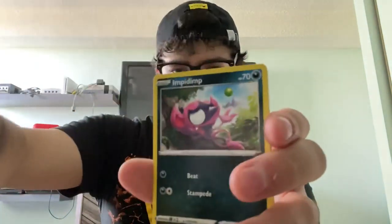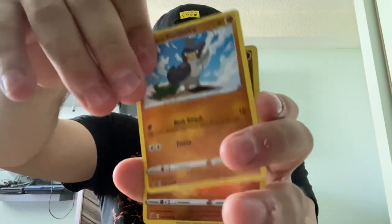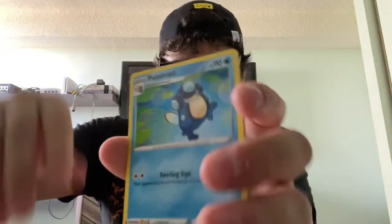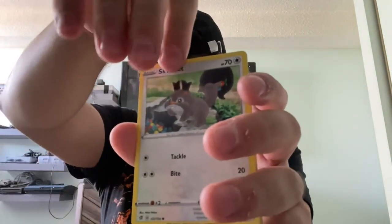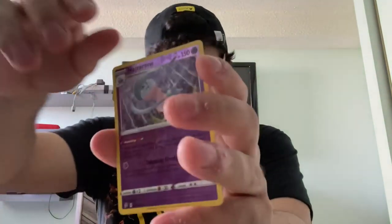Electric Energy. Polteageist. Oleana. Twin Energy. Impidimp. Bunnelby. Phantump. Dreepy. Galarian Farfetch'd. Reverse Holo Galarian Farfetch'd. And Mr. Rime. Cinderace — three more packs. Water Energy. Cursed Shovel. Phanpy. Politoad. Barboach. Squawkabilly. Applin. Time Puzzle. Trubbish. Reverse Holo Hatterene. And Zamazenta — interesting but more rare, okay.